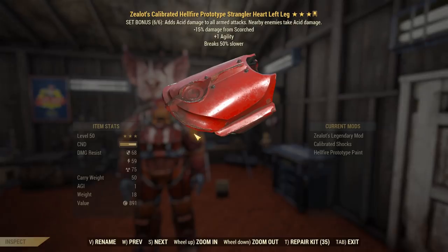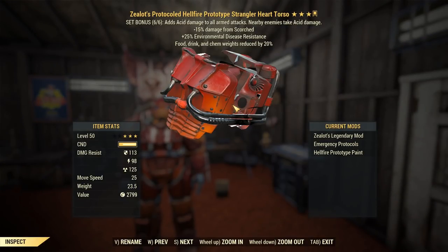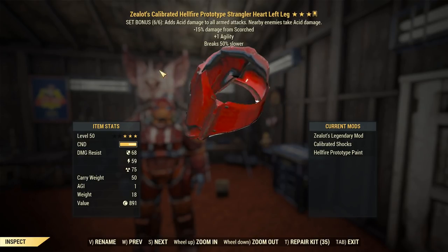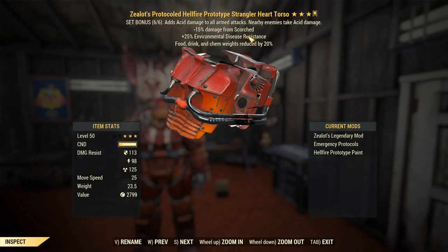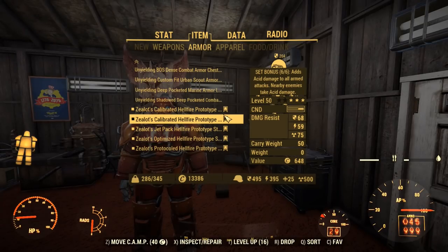Our power armor is all Zealot's — 15, 30, 45, 60, and then 75% damage reduction against anything Scorched, which is great. And the chest piece is Emergency Protocol, so it gives me 50% more damage reduction under Nerd Rage, which I'll be at because I want all the damage I can get from my Pepper Shaker.